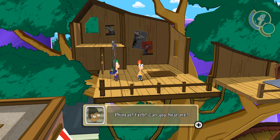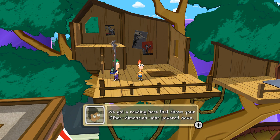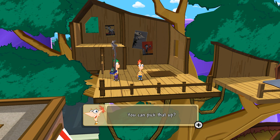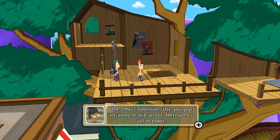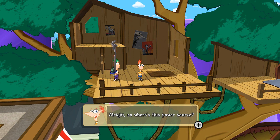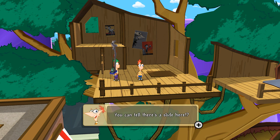Ferb, can you hear me? Yeah, Baljeet. We've built an awesome giant antenna. We've got a reading here that shows your other dimensionator powered down. You two are stuck in your current dimension! I am a scientist, and I can locate power sources for you. I'm picking up a huge source of power deep in the sewers. The other dimensionator you are using to skip across dimensions is out of power. Luckily, we can power it up manually. Head down that slide in the tree house and you will find access into the sewers.